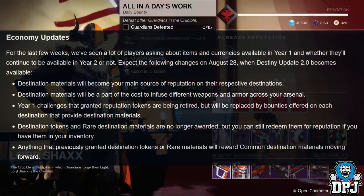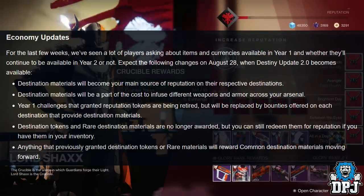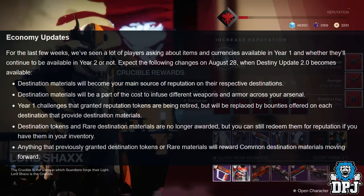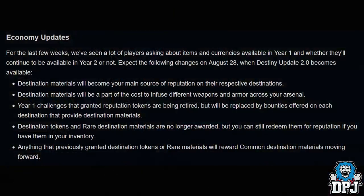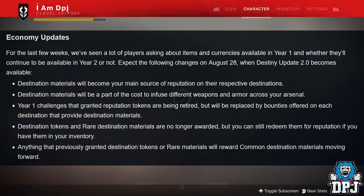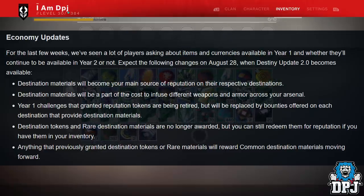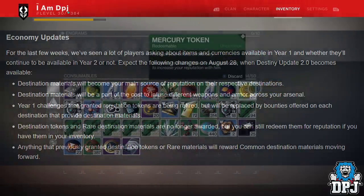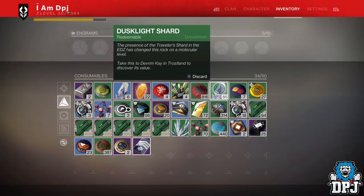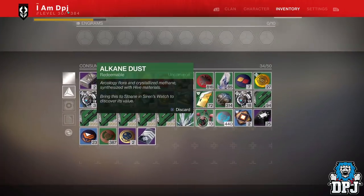The latest Bungie TWAB talks about destination tokens and materials. Destination materials will become your main source of reputation on their respective destinations and will be part of the cost to infuse different weapons and armor. Destination tokens and rare destination materials are no longer awarded within the Forsaken, but you can still redeem them for reputation if you have them in your inventory when Forsaken drops. Anything that previously granted destination tokens or rare materials will reward common destination materials going forward. So get out there and farm those planetary tokens, because they will be used for rep.